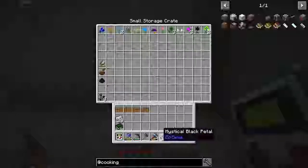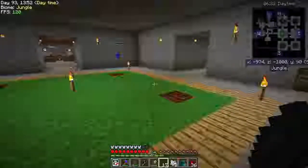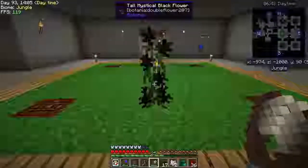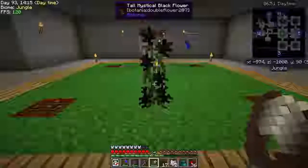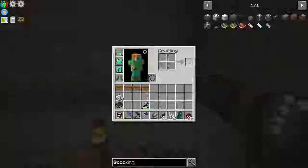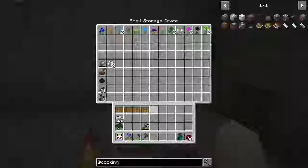You plant the petals, then bone meal them and shear them. You can hardly tell, but there is a little twinkle on that grass block. If you bone meal it, it grows up into a tall mystical flower, which you then have to use shears on — you can't break it with your fist or it just disappears. But if you break it with shears, you get a two-tall flower, which you can turn into four black petals instead of just two. So as long as you have one of the color, you can turn your bone meal into different dyes, which is awesome.